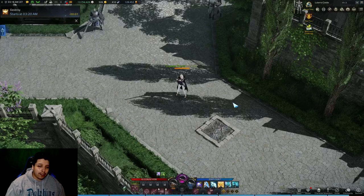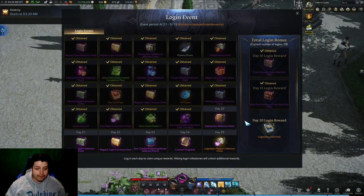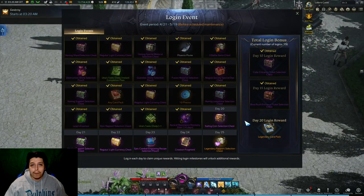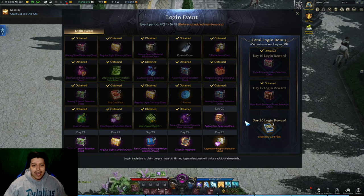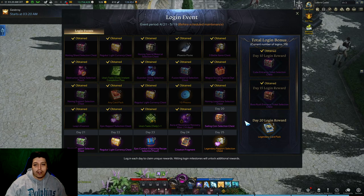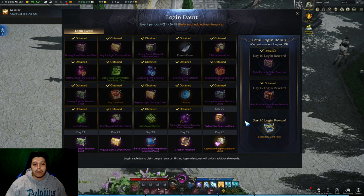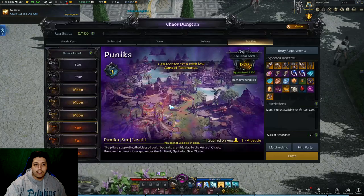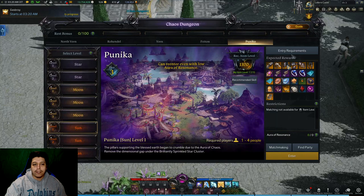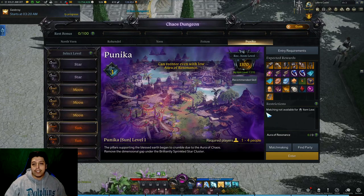In addition to Valtan, we're also getting the Descaluda guardian raid and a new 1415 chaos dungeon. A lot of people are preparing for when Valtan releases — expected on the 19th — by saving up their guardian and chaos raids five days prior. So from the 14th onward they're not gonna do their chaos dungeons and guardian dungeons, so they can stock up the rest bonus and get double the loot for each attempt when it drops.